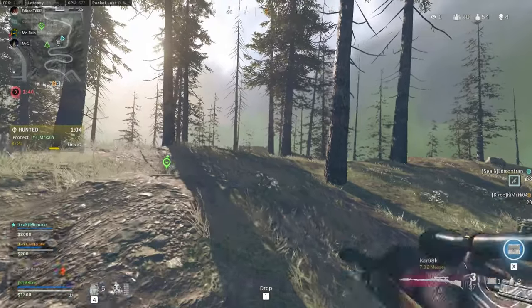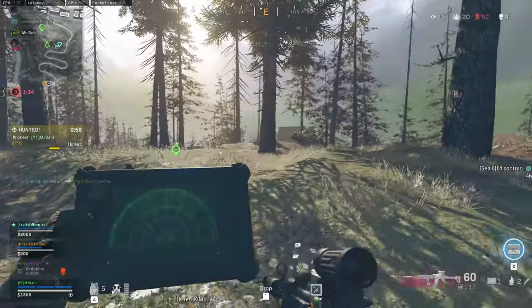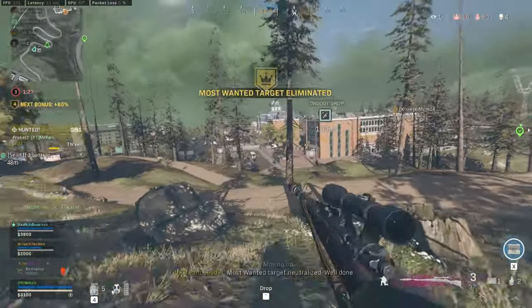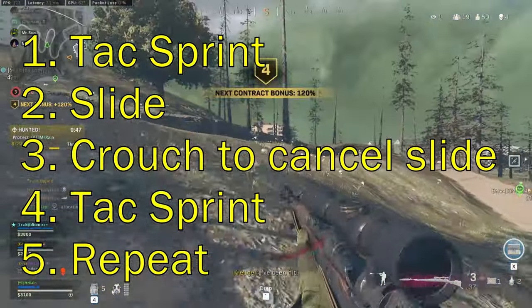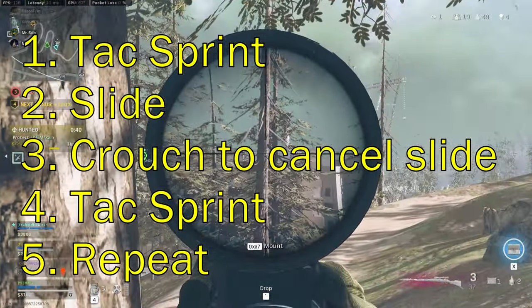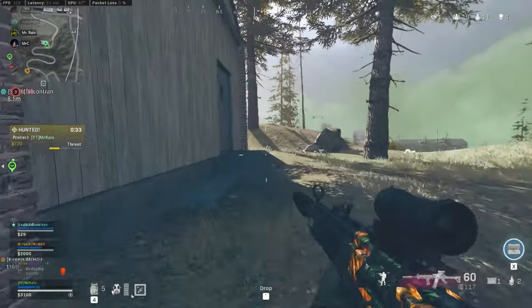To explain the Warzone slide cancel: Warzone has two types of sprint — tactical and regular sprint. Tactical sprint is when the weapon is pointed upwards and is the fastest your character can run, but it doesn't last long. However, you can chain tactical sprints together by sliding. You need to tac sprint, slide, then on PC tap your crouch button to cancel the slide, then tap your sprint button. By doing this, you can reach full speed again and trigger that tactical sprint. It's a little clunky, but it's really the quickest way to run in Warzone outside of dropping your weapons on the ground.